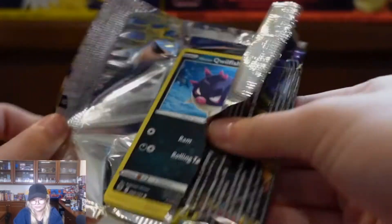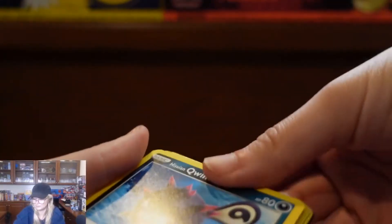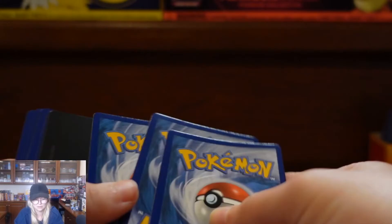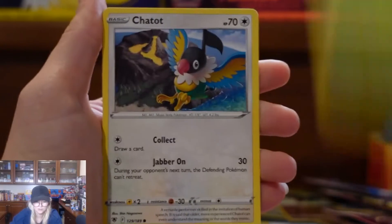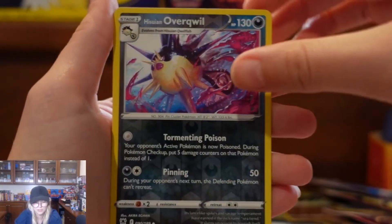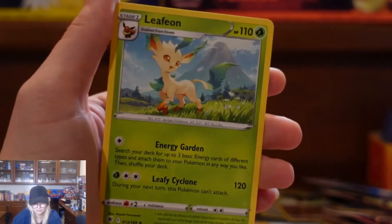Pack number one of the sleeve packs: got another V-Star. Fisher, Zelf, Shieldon, Quillfish, Scyther, Togepi, Kondi, Channit, Overquill. First pack — no hit. But that's okay, we still have nine more to go.